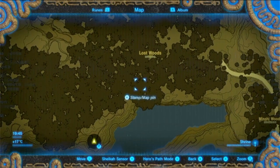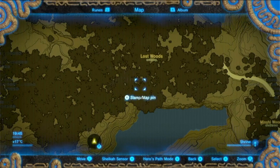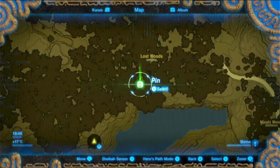Here we are with the map of the Lost Woods and I'm going to create a marker, or a pin, right exactly where the mask is.